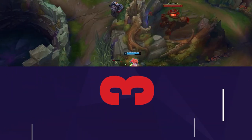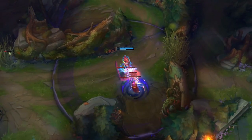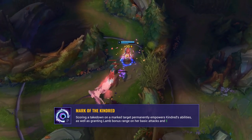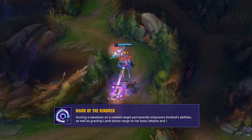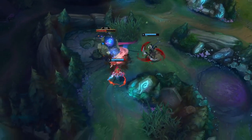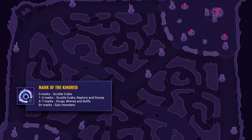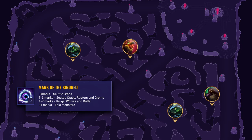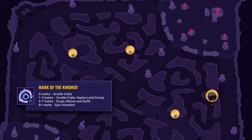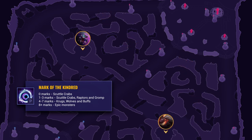For the third tip, we'll get into tracking Kindred's marks on camps. Even more important than Kindred's ultimate is her passive — the snowball potential you have from collecting early marks makes you so much more likely to take over games. The first thing to keep in mind is what camps can actually be marked at any given time. With zero marks, only Scuttlecrab can be marked. Between one and three, it's Scuttlecrabs, Raptors, and Gromp. From four to seven, it's Krugs, Wolves, and Buffs. Eight or more means only epic monsters can be marked.